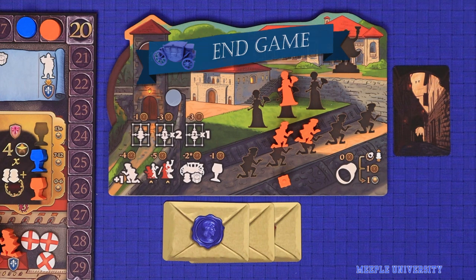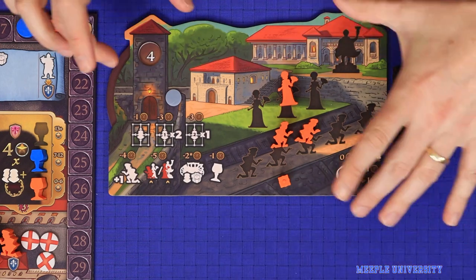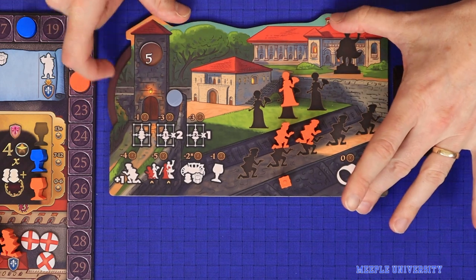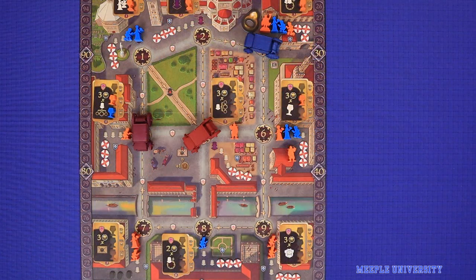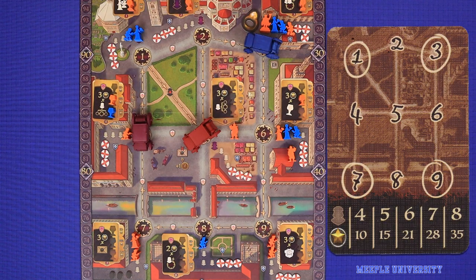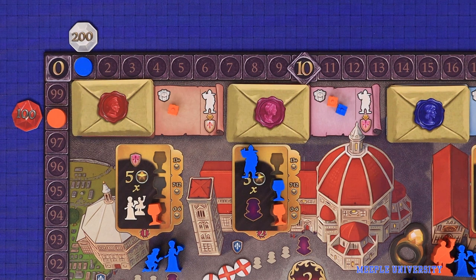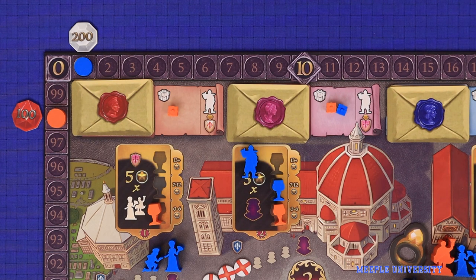After the ninth round, the game is over and you proceed to final scoring. First, cash in any leftover scandal cards for time at the normal one-to-one rate, then gain one point for each two time spent. Finally, reveal and score your scheme card: count the total number of family members at the circled locations on your card, then score points according to the bottom table. The player with the highest score wins. Ties are broken by most family members on the board, then most gifts given, and if still tied, victory is shared.